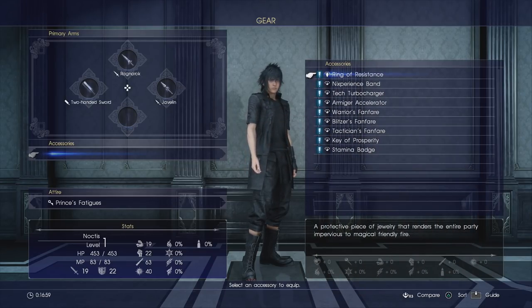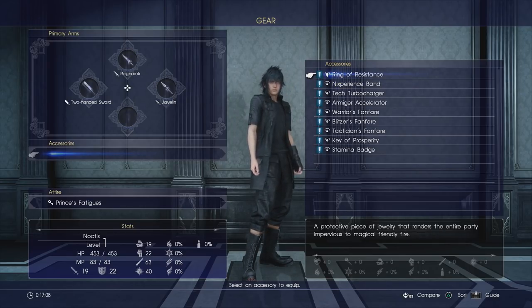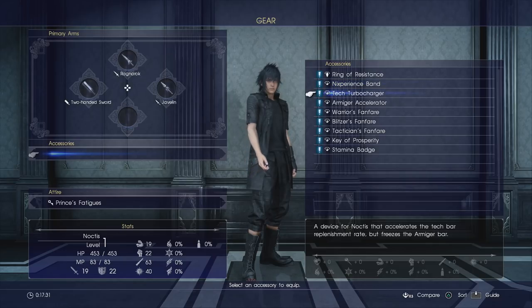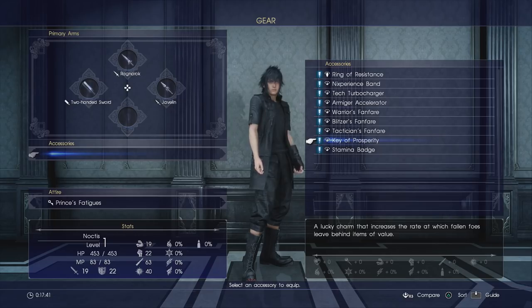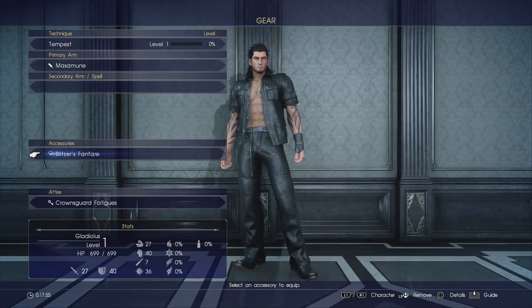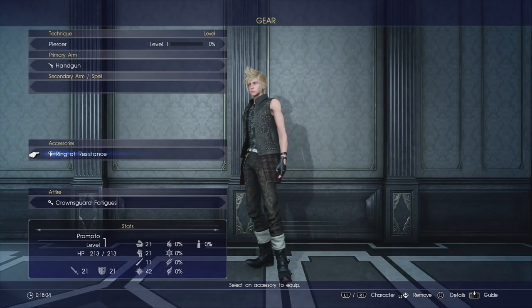Next up we have a host of accessories. The Ring of Resistance is notable - if you're going to be a magic-heavy user, equip this because it's going to stop friendly fire. The Experience Band is also an interesting item. Experience in this game works differently - you gain XP by killing enemies and completing quests, but it won't automatically add to your levels. Instead it's stored in a bank until you go to sleep at a campsite, caravan, or hotel. The Experience Band stops that experience from being tallied when you rest - it doesn't waste it, just holds it until you un-equip the band.